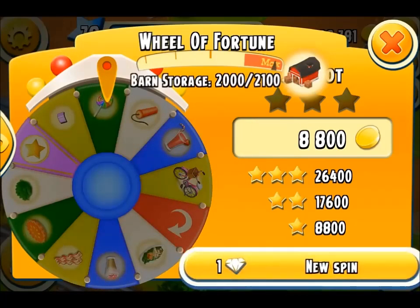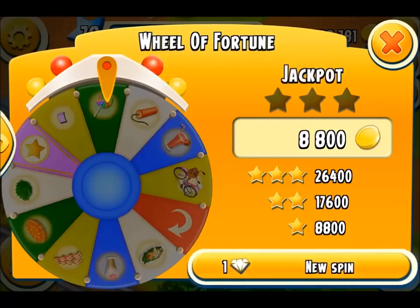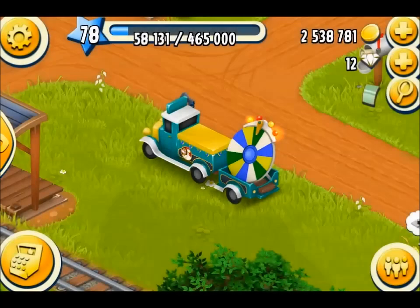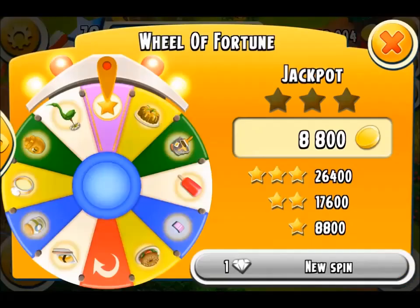I've just got a lolly there. Lollies are very, very useful — I can sell those and make some nice coinage from that as well. So if you're looking to make coins, the Wheel of Fortune gives you one chance every day to actually get something and sell it.